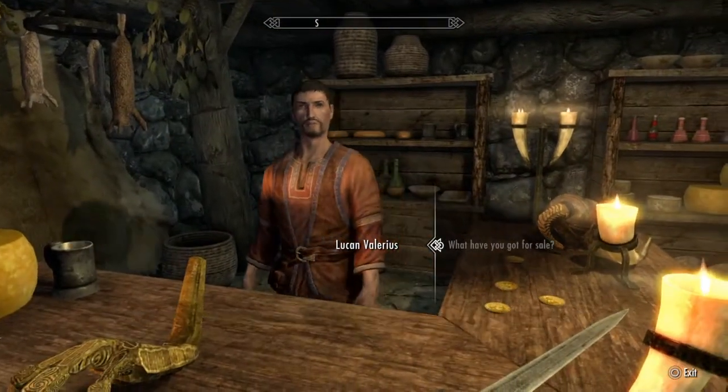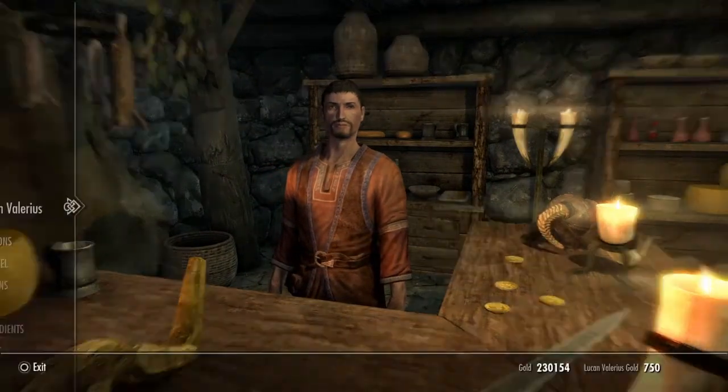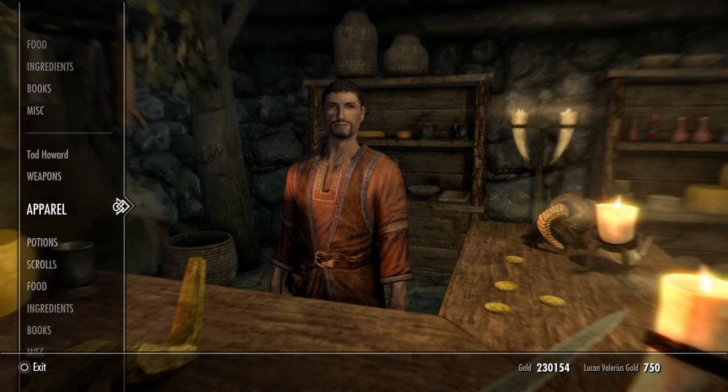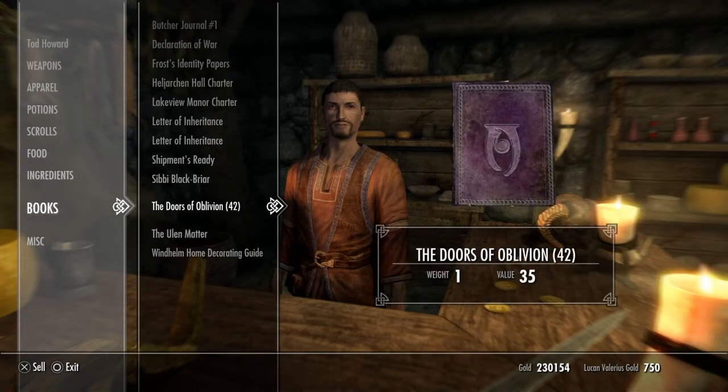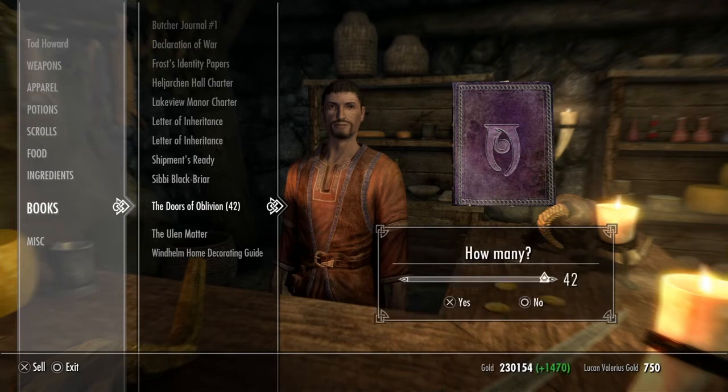Here you go — hello friend. Sell. Going down to my books — boom, 35 gold each. But there is a perk that you can use. Look, we can sell these books — 1,400 gold. And that's literally not even 2 minutes of work, and we weren't even properly doing it.